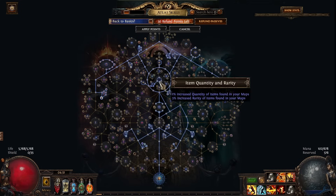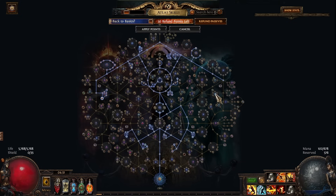Other than that it's a pretty standard farming tree — quant, rarity, map mod effect, pack size from the searing exarch. The tree linked in the description is for blue side. If your build favors red altars you can do them, but assuming your build can comfortably do either, blue is better because it gives more quant, rarity, and a higher percent chance to duplicate maps.